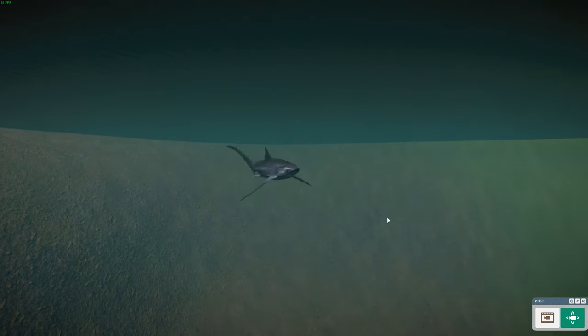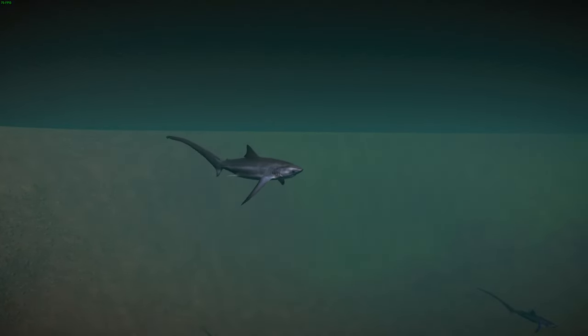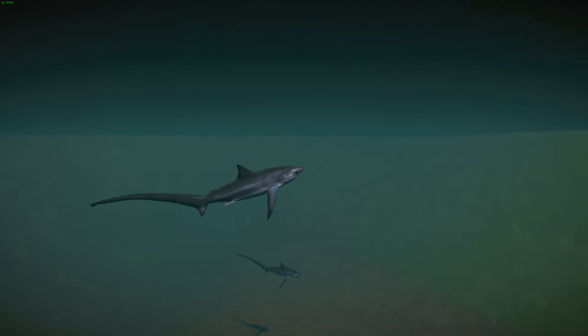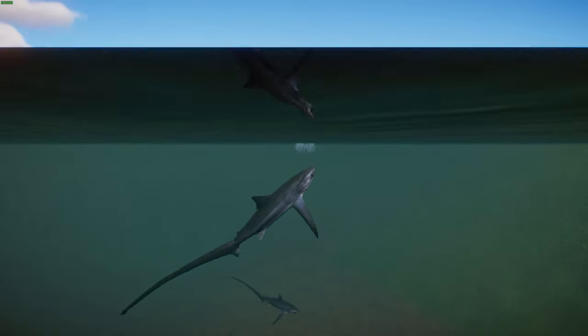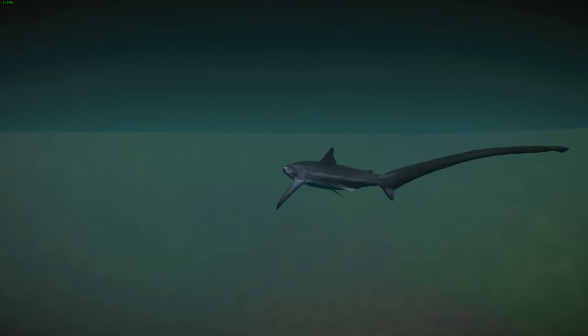They're the smallest of the three thresher shark species, getting up to about 3 meters or 10 feet long. Their diet typically involves mainly small midwater fish, which they stun with their whip-like tails. Like other mackerel sharks, they have ovoviviparity, meaning they give birth to litters — typically about 2 pups. The babies inside the mother's womb eat unfertilized eggs produced by the mother. The young are born quite large, about 43 percent the length of the mother. They're valued by commercial fisheries for their meat, skin, and fins, and are considered Endangered.